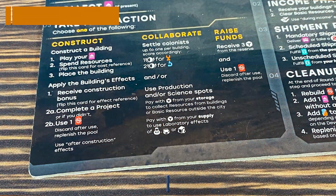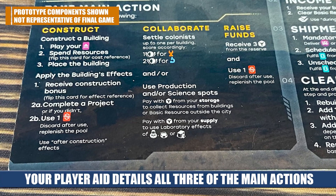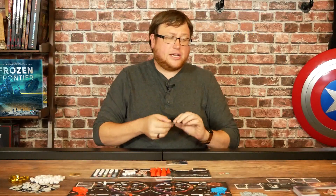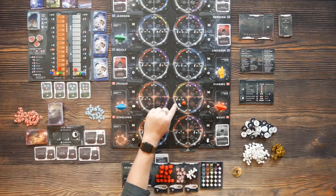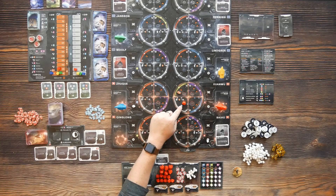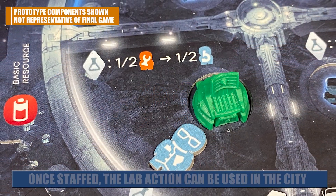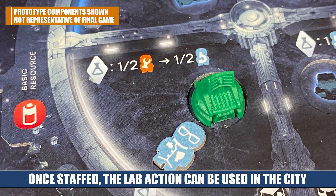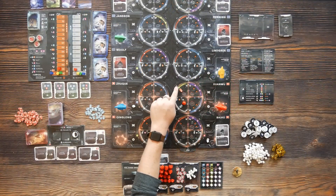There's another way to draw subsidy cards other than buying buildings — one of the other actions you can take on your turn. If you can't afford to build a building or don't have the right cards, you can raise funds, which gets you some qubits on your player board and gives you another subsidy card as well, so the game keeps moving. There is a third action you can do out on the board that doesn't require a card: the collaborate action, which lets you place colonists in different spots. Placing scientists unlocks the lab for that city, and placing engineers unlocks another resource on your player board.